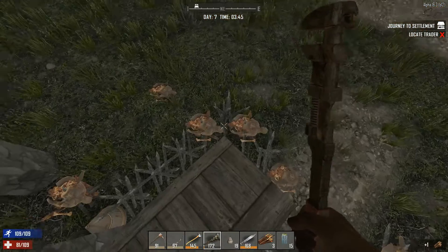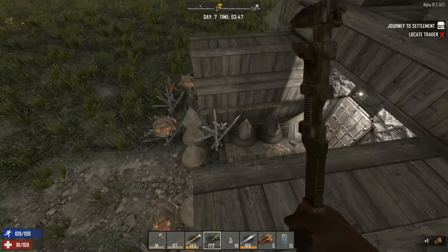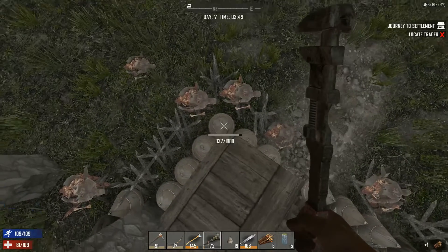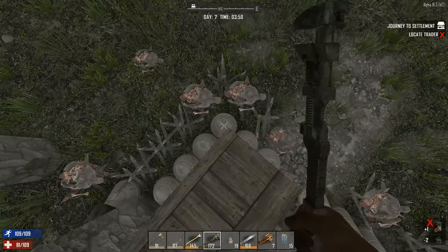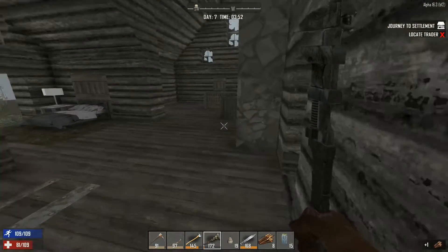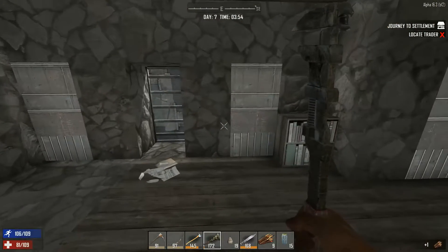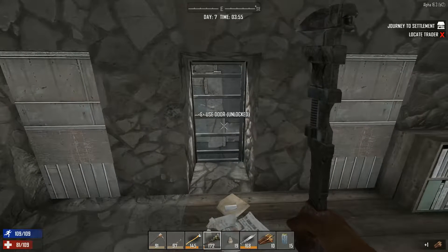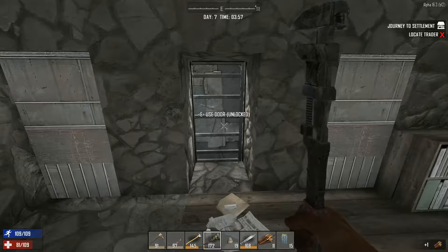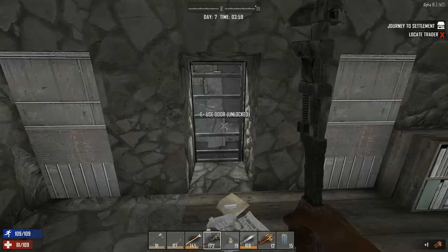I laid down some cover fire on the zombies, but these spike walls do massive amounts of damage. They usually take out their legs, and then the zombies just crawl all over the spikes, progressively dealing more and more damage to them. What we're going to do is go on a giant farming spree — there's going to be no scavenging.